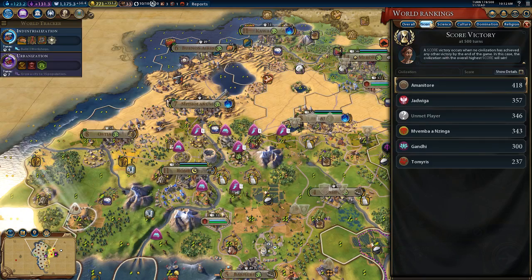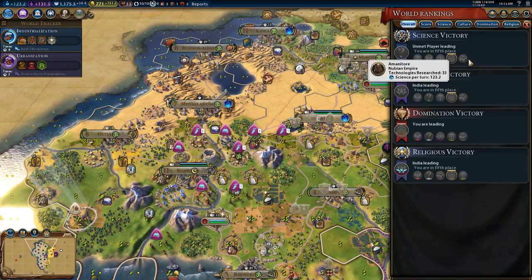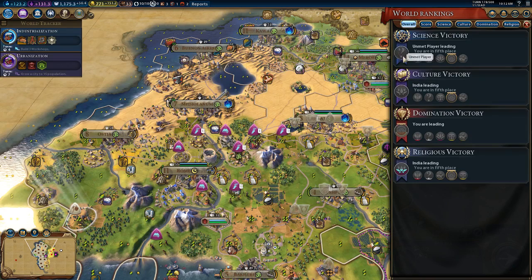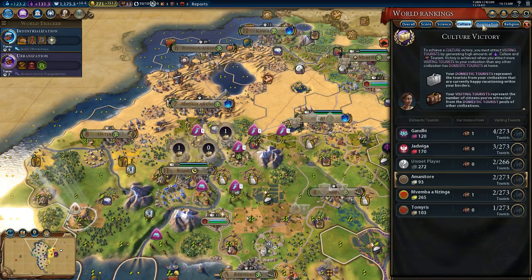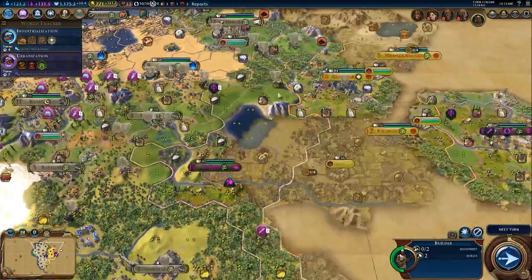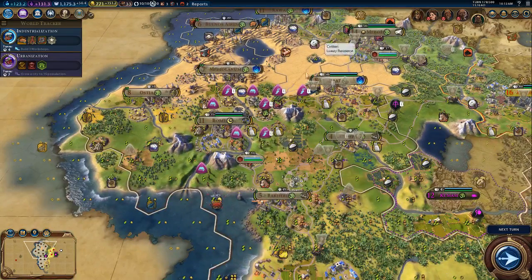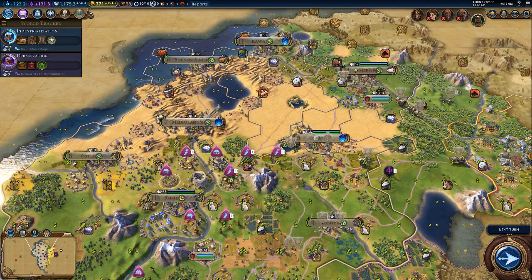Let's put a cut in here and review real quick. Score-wise, we are winning by a pretty good bit. Science - Congo's at 145, I'm at 123, so I am catching up. India is leading in culture, India is leading in religion - I'm actually a little worried about them in religion. Domination - that would be me.